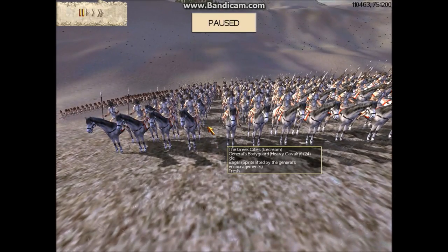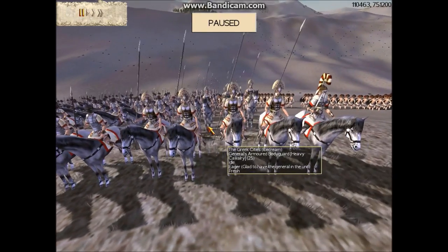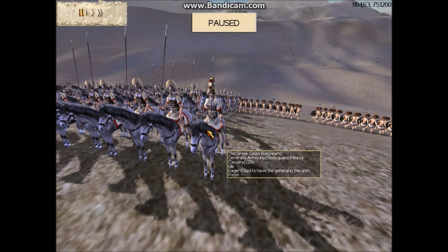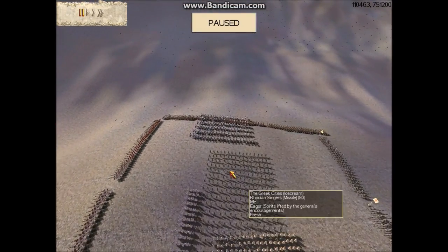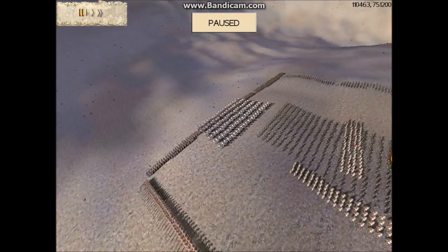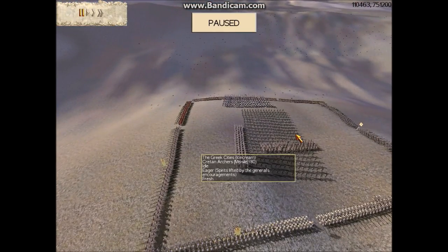For cavalry he has two units of General's bodyguard and one unit of General's armored bodyguard — that's where his general is. Greece is great for infantry, but their cavalry is not very good. So if you want heavy cavalry for Greece, the only thing you can do is bring a whole bunch of General's bodyguard units. That's why this guy only has that instead of Greek cavalry, which is just light cavalry.